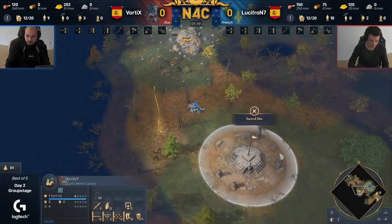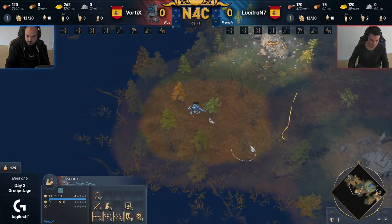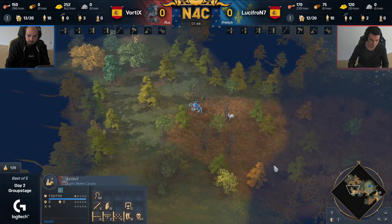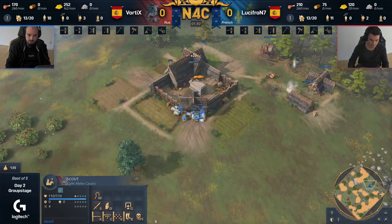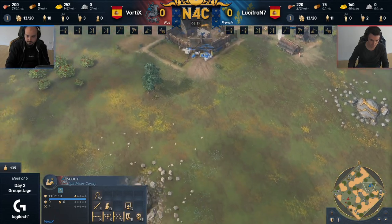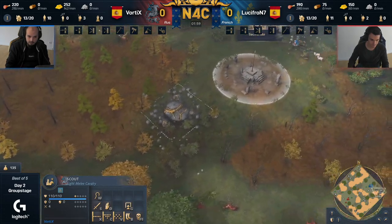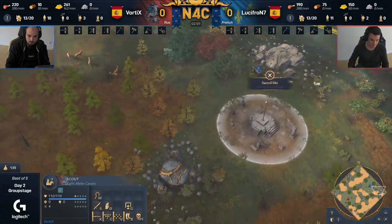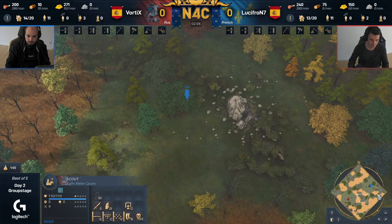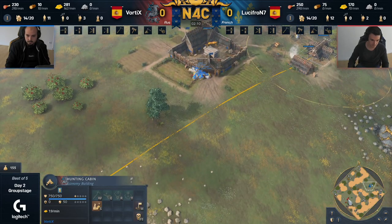Welcome to game number one of day number two: Lucifron up against Vortex. This is the first game in the series. We've got Vortex spawning in playing as the Rus on the north side of the map with a pretty decent spawn — nice forest close to him. Bearers at the front have already found quite some sheep, and the Rus player is opening with three scouts: one from the stable, one from the hunting cabin.